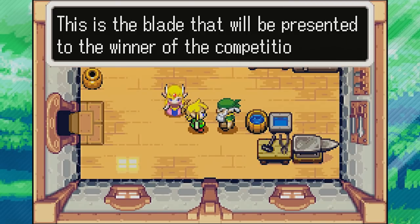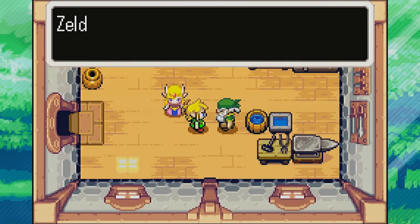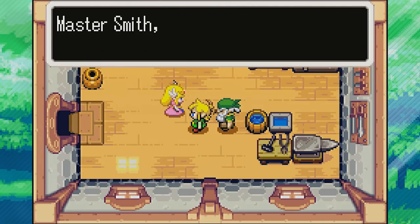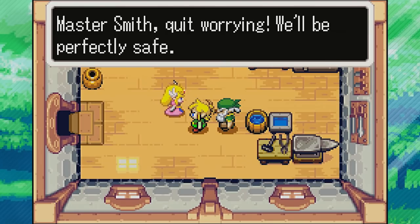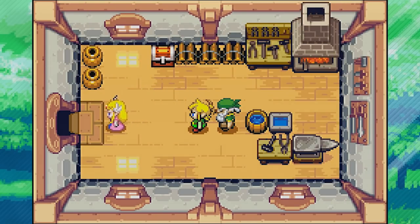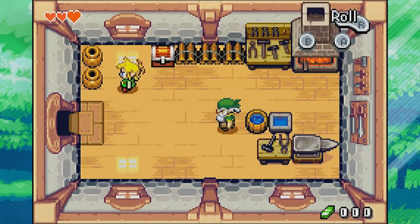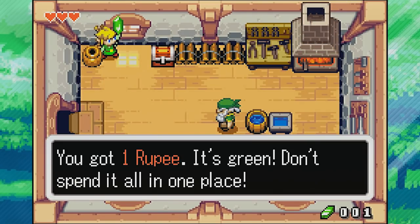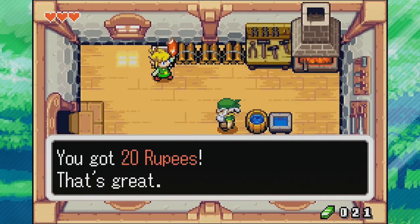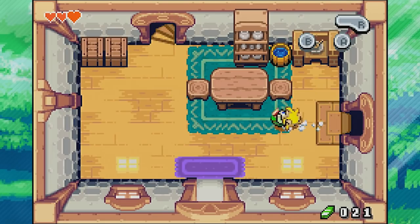But losing things is my special ability! 'This is the blade that will be presented to the winner of the competition. Don't lose it. And while you two may be childhood friends, remember Zelda is the princess of Hyrule — you watch over her, don't let anything bad happen to her.' Something bad happening to a princess in a Nintendo game — come on, dude. 'Master Smith, quit worrying. We'll be perfectly safe. Come on Link, let's go check out the festival.' I would go do that, but there are a couple of pots in here I need to smash first. We got one green rupee — don't spend it all in one place. We also loot grandad's money chest for 20 more rupees, so we're up to 21 total.